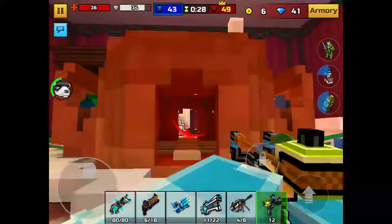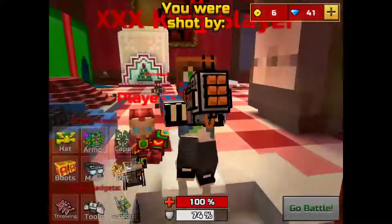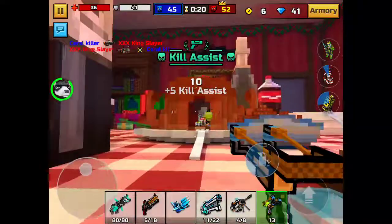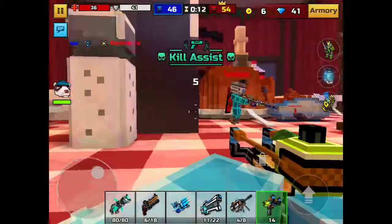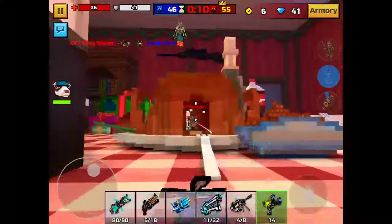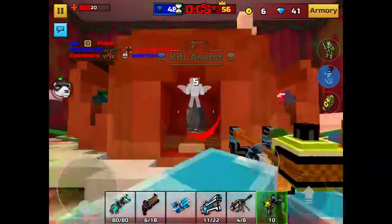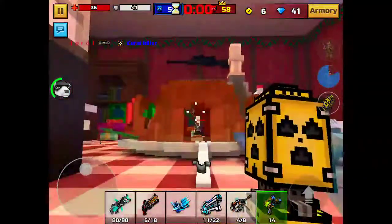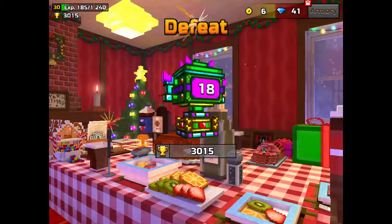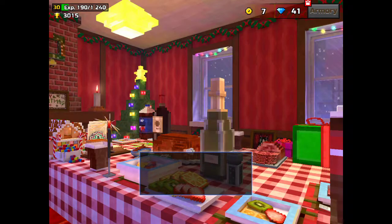Whenever I click random map it always puts me in this one or Paradise Resort, and it's annoying me. But I don't want to do any shortcuts or cut things out to get to a different map, because I don't think that'll be good for the viewers. I want to give a good review. So whenever there's a map, I'm just going to play it. Next review will be on the Adamant Bomber.